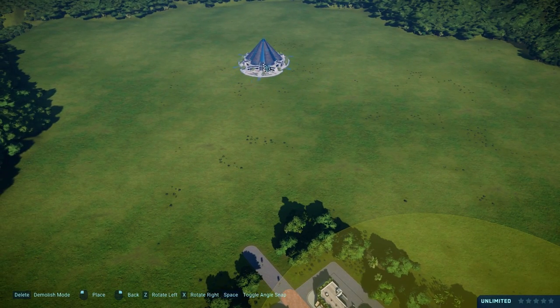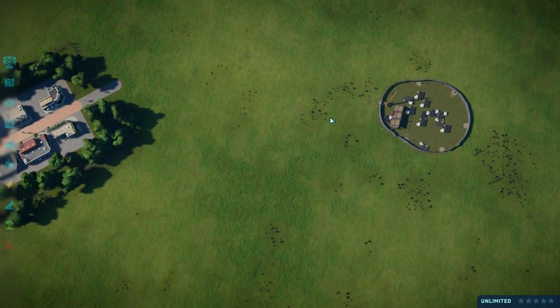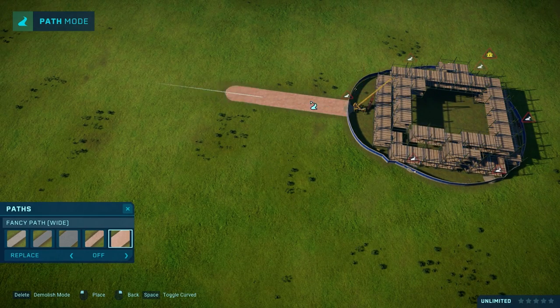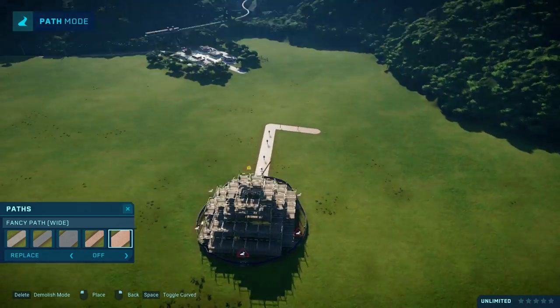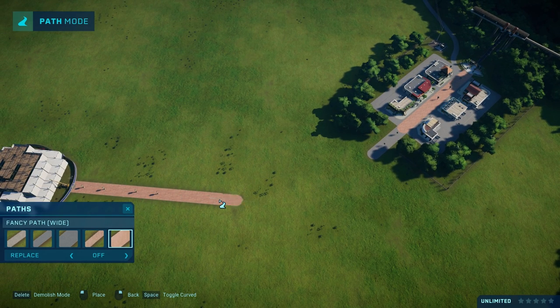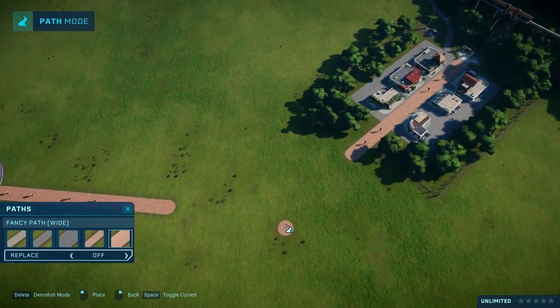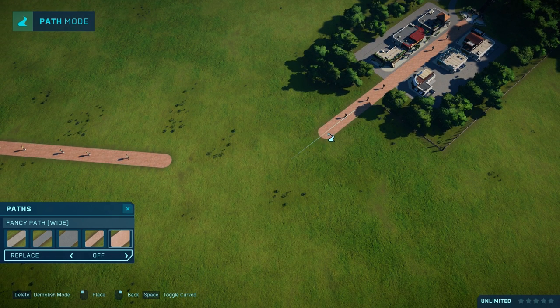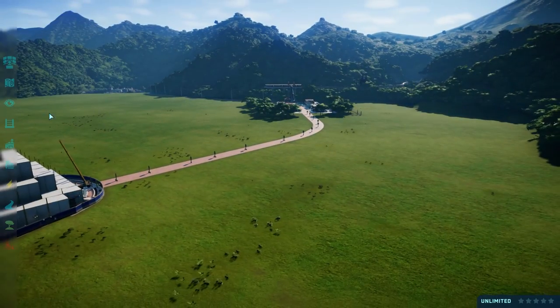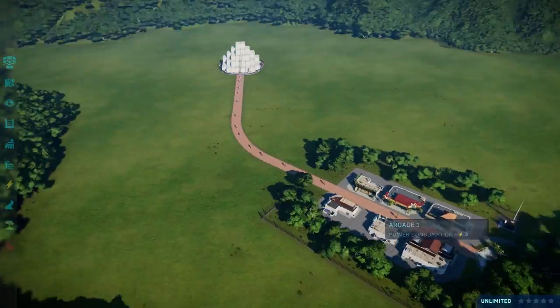I think I want to place the Innovation Center right over here. Let's have a fancy path going straight from here. Maybe we'll make this a fancy path too and connect them nicely with a nice little bend. Let's upgrade it and go straight to here, and I think this could work on the map — yes, this could work!